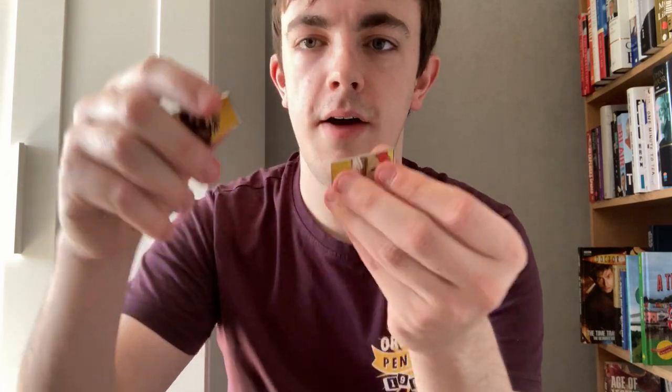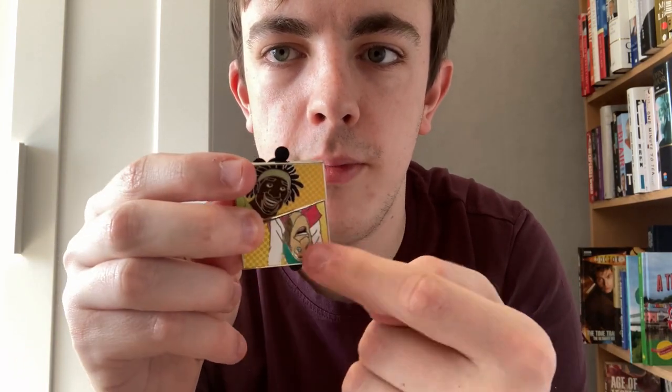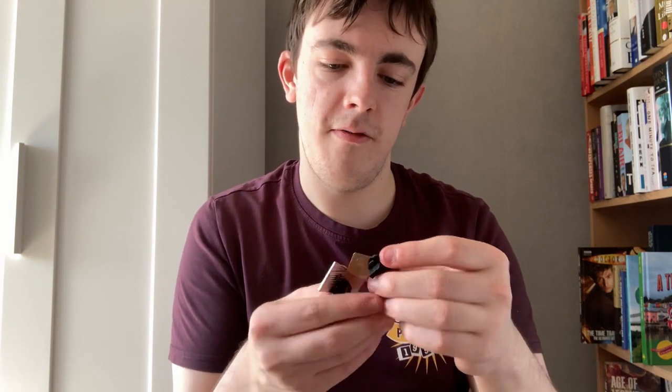I think they could have done the pin designs differently — they all look like this. They could have arranged them so they all fit in a line, like a regular costume and superhero costume side by side. As somebody that just likes to display their pins, this really bothers me. Because you stick them next to each other and there's a gap. I think they could have utilised the space more effectively, arranged them as a square or rectangle. That's just me though.